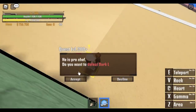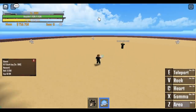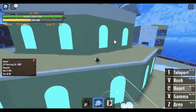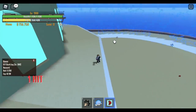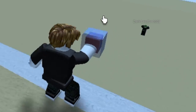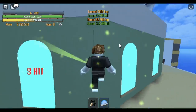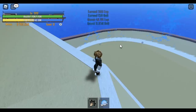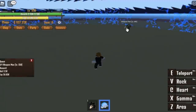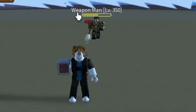First, we're gonna defeat the Blackleg. It depends on you if you wanna defeat it by getting its heart or using the rock plus the gamma. Our goal here is to reach level 350. We cannot kill the weapon man and the Blackleg at the same time. Can you see that? The heart is beating and you're gonna destroy it. Next up, we're gonna defeat the weapon man. Imagine this in PvP — you can snatch the heart of your enemy. I think I'm gonna make a separate video for that.